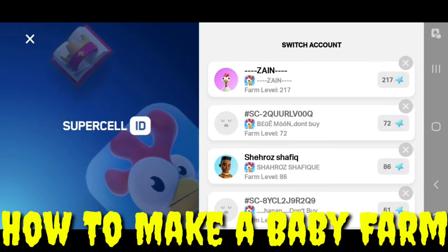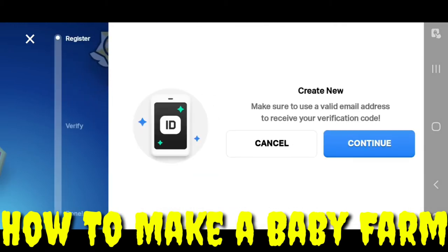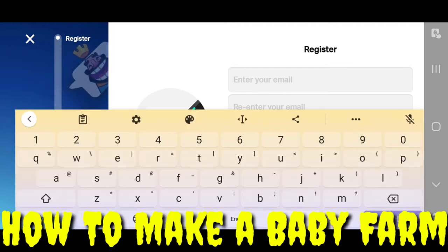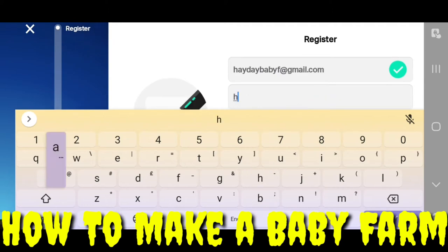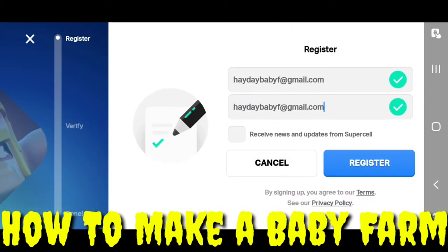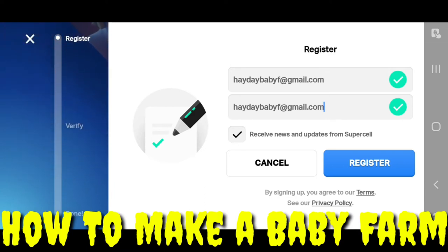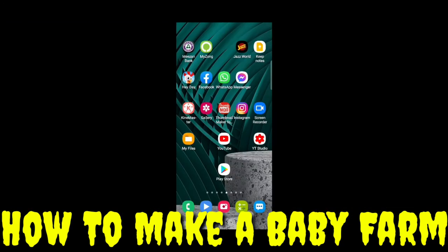Tap on Login, but I don't want to login — I want to register a Supercell ID. Tap on the last icon: 'Register a Supercell ID,' then 'Create new.' Make sure you use a valid email address to receive your verification code. Tap Continue. Here I will enter the Gmail: daybabf@gmail.com — I have newly created that Gmail for this video. Tap on 'Receive news and updates from Supercell,' then tap Register. You will get a verification code sent to that Gmail.